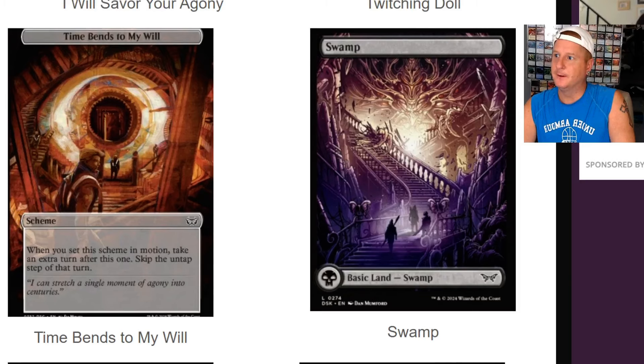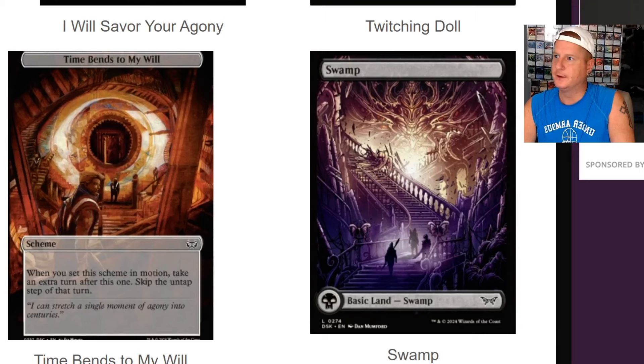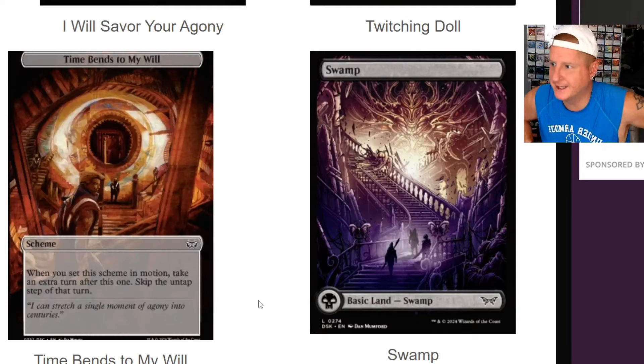And then here we have 'Time Bends to My Will' — that is another Scheme. When you set this Scheme in motion, take an extra turn after this one. Skip the untap step of that turn. 'I can stretch a single moment of agony into two centuries.'